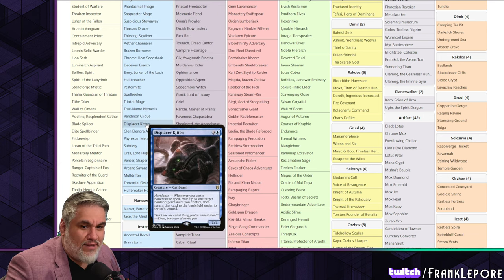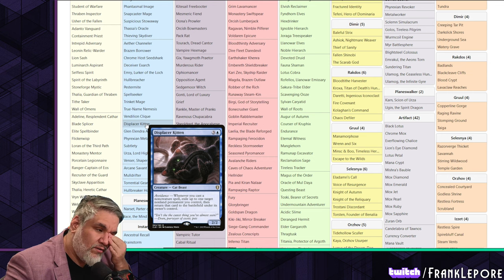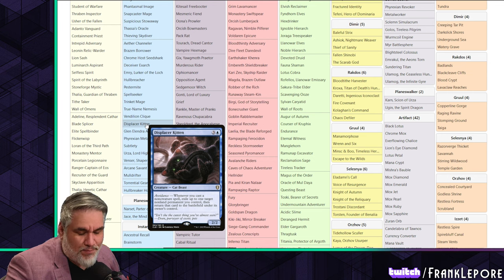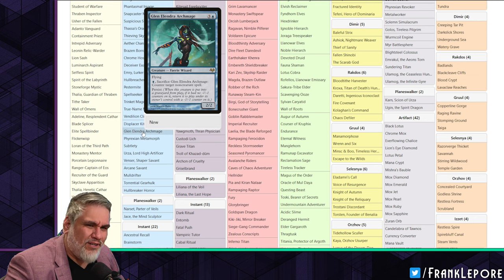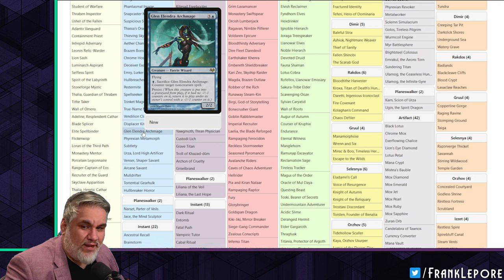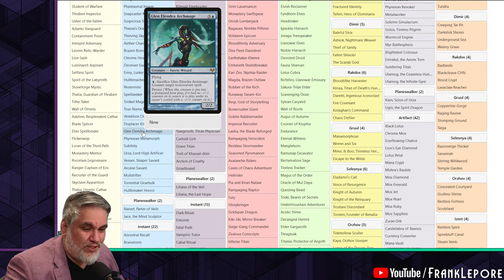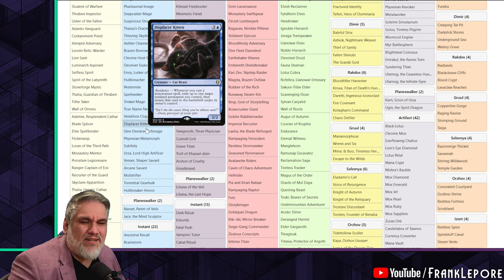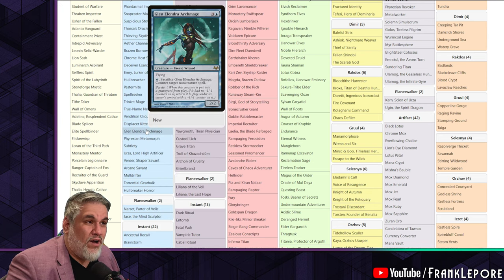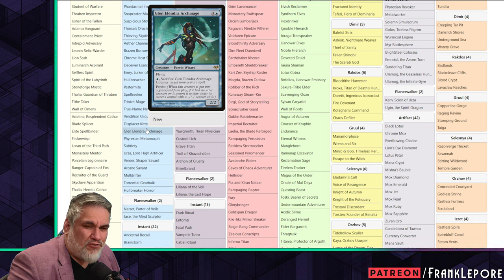Displacer Kitten is a really sweet card with specific combos like Planeswalkers and low-cost artifacts. I also took Gleemax Archmage out. The play pattern Gleemax Archmage has is not that fun - if they land it with mana up every turn, you need two removal spells for it, you can't cast any big spells. It's not a great threat either, so it's not doing what you want super efficiently, but it's still really frustrating to play against.